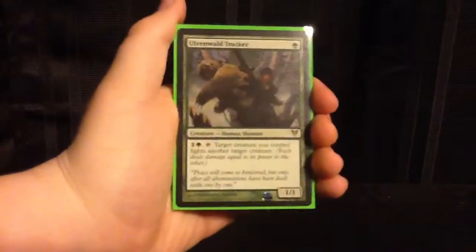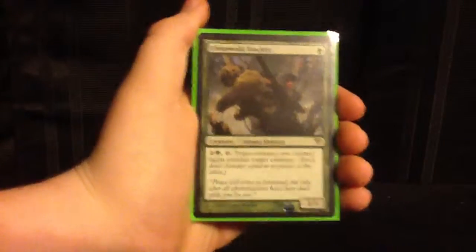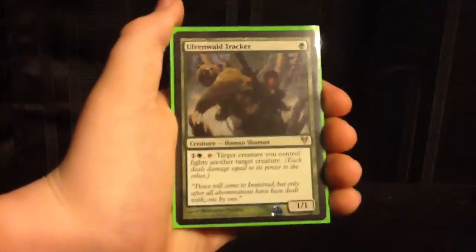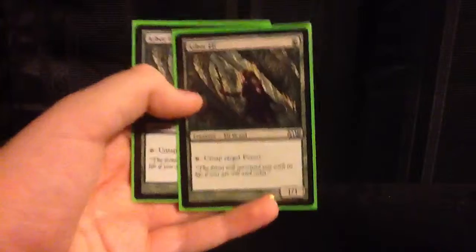Next are our 1-drops. In total, we have 7 1-drops. First up, we have Outwit Wall Tracker. This guy's basically our removal, because green doesn't have removal - there's Plummet, and that's pretty much it. Their removal is just bigger creatures, so this guy takes our big creatures and attacks with them. We've got 2 of him. Our next cards are Elvish Mystic and Arbor Elf - basically the same thing in a mono-green deck. They're mana dorks that help us get mana very fast.